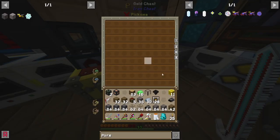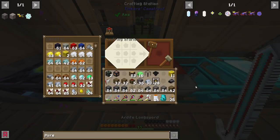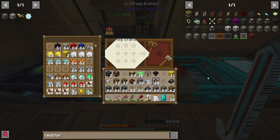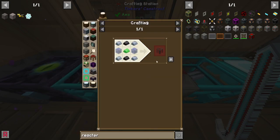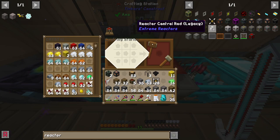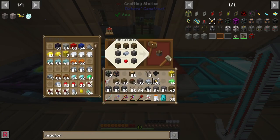Okay, now we have a bunch of graphite again. We're making the fuel rods — we need three of these, not three million. Then we need the reactor control rod, which takes a piston, refined uranium, graphite, and more reactor casings. We don't have a piston handy so we'll make one.